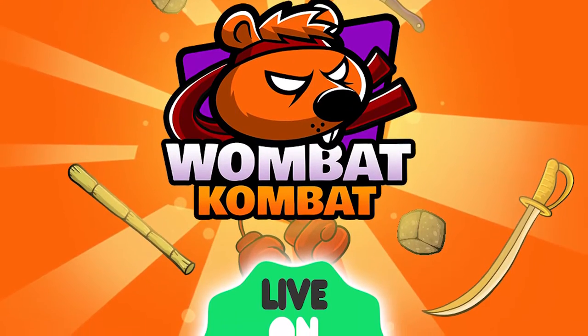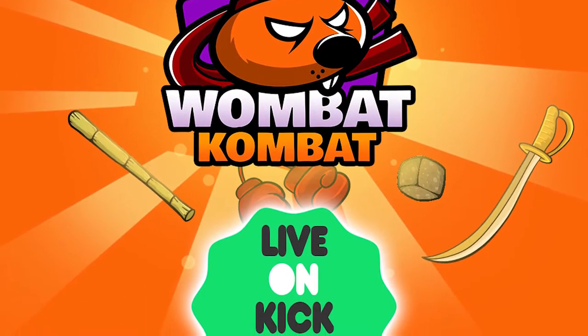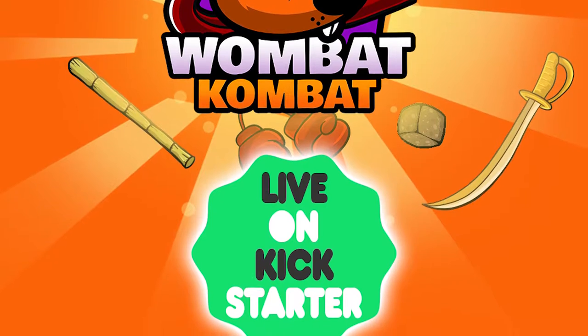There are immediate, continuous, and end game effects that trigger throughout the game, as well as wombat combat where you can score points, steal different cards from players, roll the combat die, and utilize the cards in your hand to achieve victory. Let's go into how to play and setup, and then my review for Wombat Combat.